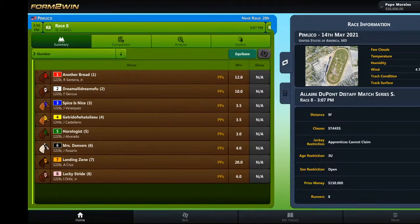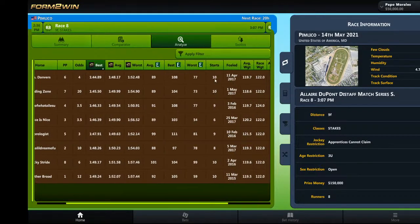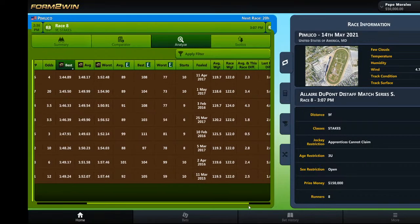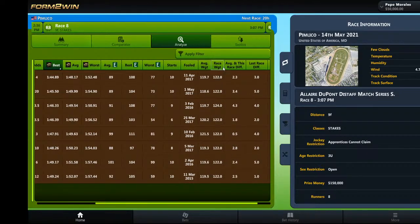This looks like a nine-furlong race, going a mile and an eighth on the main track. The first thing you want to do when you go into Form to Win is click the analyze tab, and you're going to see a lot of columns — or rows — here: post position, horse, the odds (that's morning line), best Form to Win time, average Form to Win time, worst Form to Win time, average Equibase, best Equibase, worst Equibase, total starts, foal date, average weight carried, race weight, average race differential.